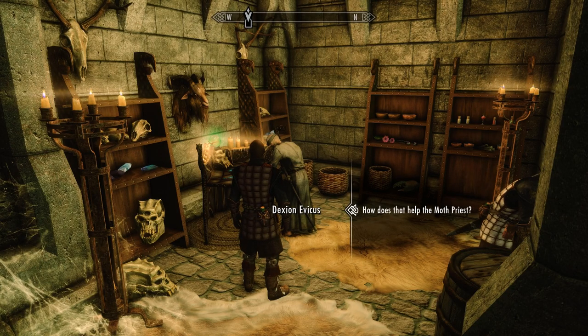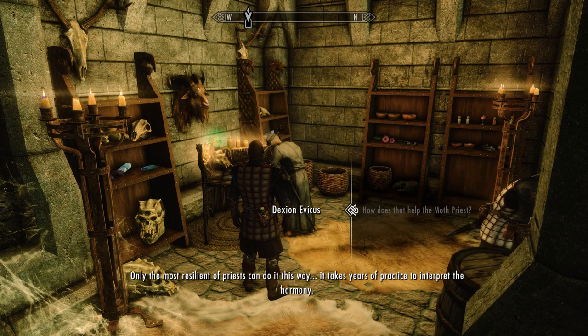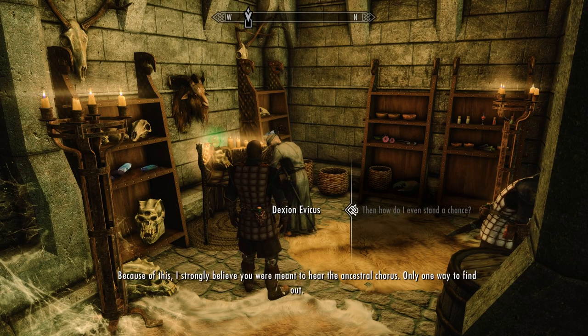How does that help the Moth Priest? By having the Ancestor Moths close to the Moth Priest, they can utilize the conduit and share the moth's augury. Only the most resilient of priests can do it this way. It takes years of practice to interpret the harmony. Then how do I even stand a chance? I have to be honest with you, this sounds like a bunch of mumbo-jumbo. You've come this far and you've found several Elder Scrolls. Whether you believe it or not, the scrolls have a mind of their own. If they did not want you to find them, they would not allow it. Because of this, I strongly believe you were meant to hear the Ancestor Chorus. Only one way to find out.